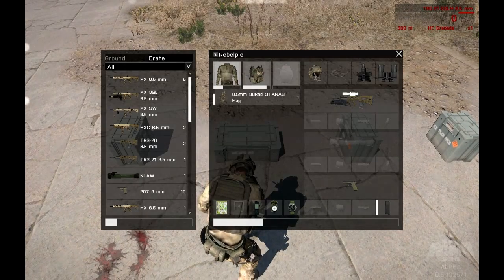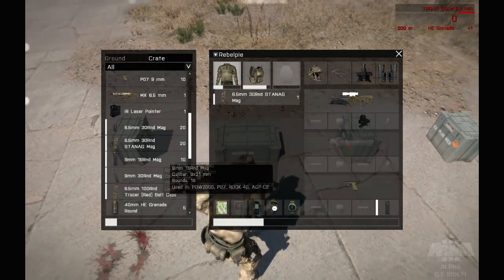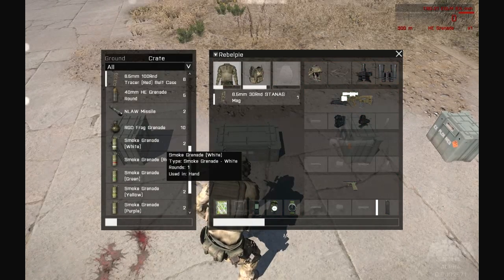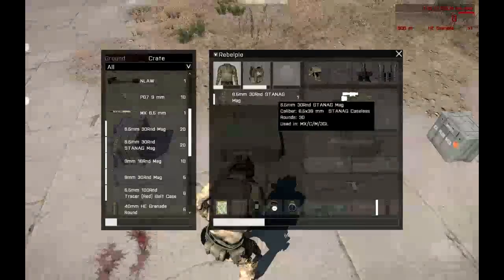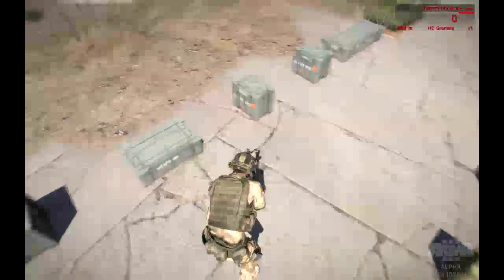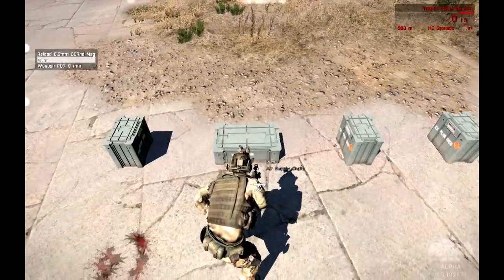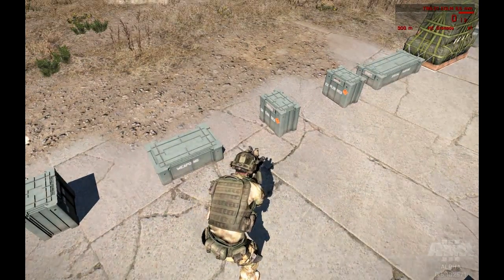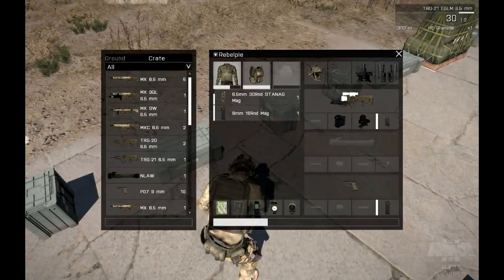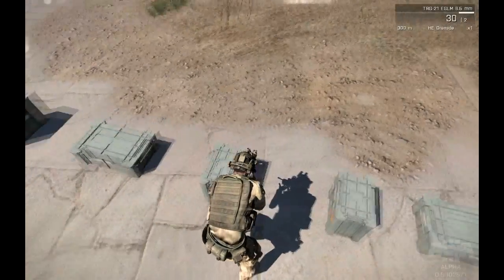Anyway, I should be able to go down here, grab my scope, put it on, put my laser sight on. And if I reload then my magazine should go into the inventory tree. Just re-arm quickly — and there we go, got an active mag. Let's have a look at the next box.